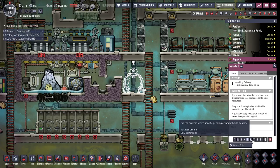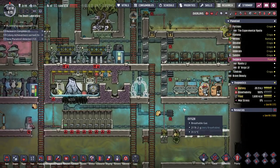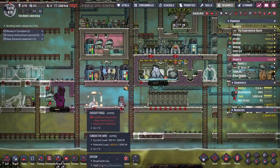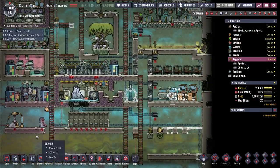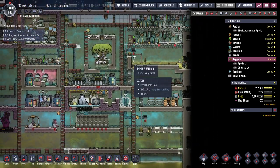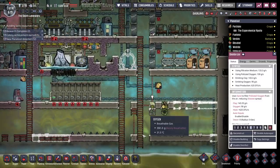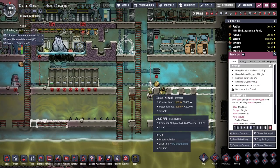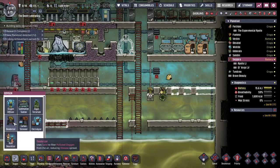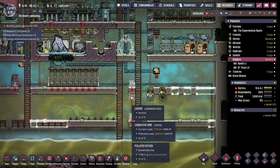Oh, that looks like a good a place as any for a mini pod. The dupes are already using the bathrooms. I just gotta get these filled up with oxygen and then we'll get them moved in. I hate killing a growing thimble reed, but we're growing our own. So let's move the oxygen deodorizers to there.